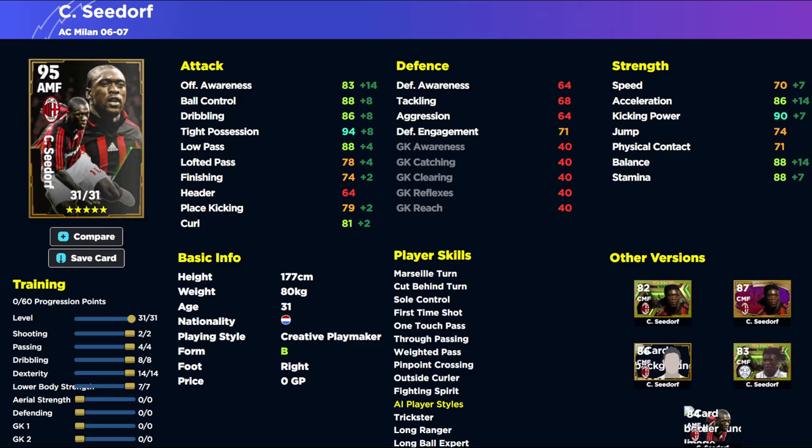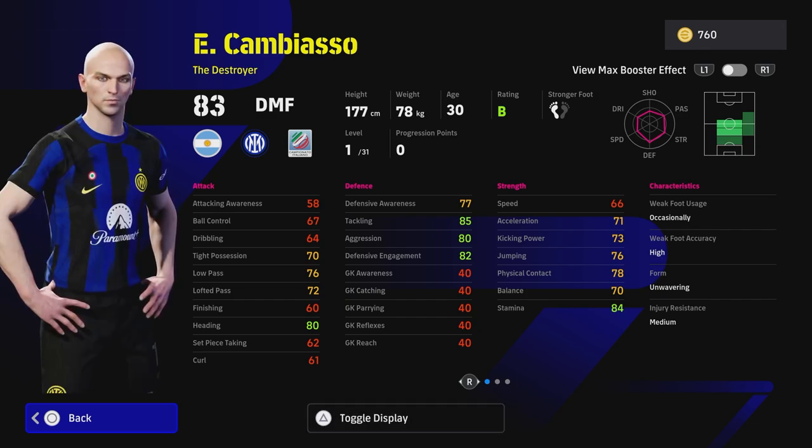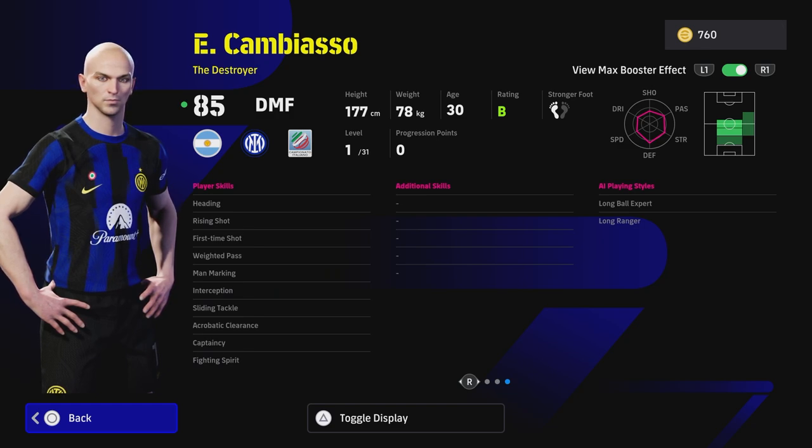Last but not least, Cambiaso — one of my favorite players in the PES series. He gets the Dueling booster, same as Makelele had, which boosts stamina, speed, tackling, and defensive awareness. His tackling is going to be 87 off the rip, which is incredible. He's listed as a destroyer for a deep-lying DMF role. I did a video on anchorman versus destroyer — there's not much difference in my opinion now. He has excellent player skills but no Blocker, and he's not the tallest DMF. If you're used to players like Davids or Makelele as destroyers, Cambiaso will be the perfect foil to break up play.